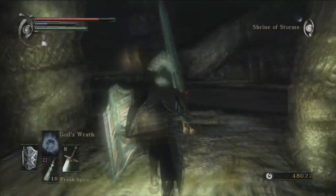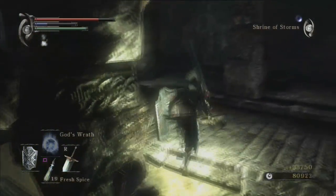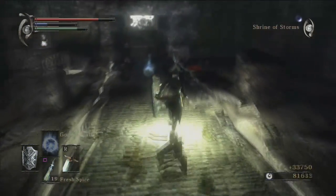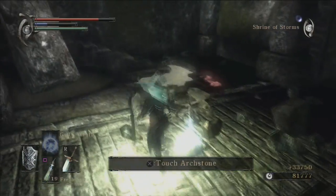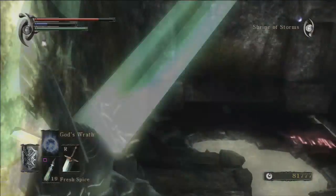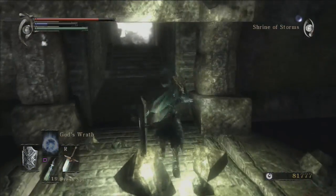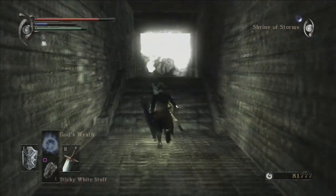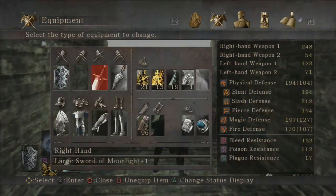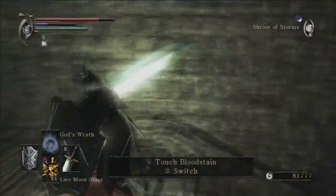That must have been the problem when I was fighting him last time with my strength build - because I was using the Ring of Herculean Strength, I didn't have a space to use the Thief's Ring. So yeah, I was relying on the Herculean Strength Ring in that build. That's interesting to know. Always use the Thief's Ring going up against the Old Hero - it is much easier.